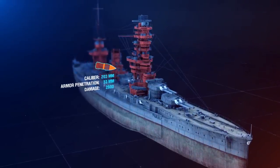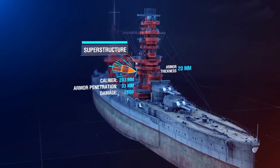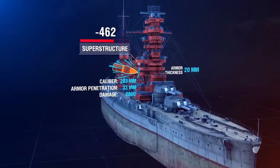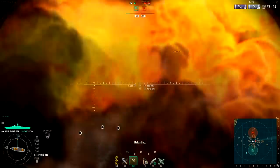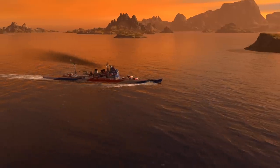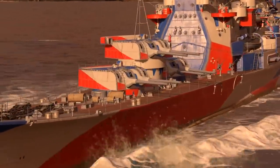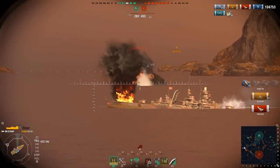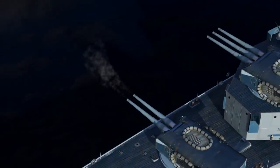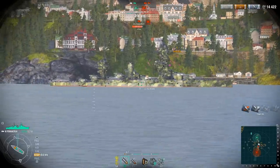If our shell hits a superstructure with 20-millimeter armor, it will definitely penetrate it and inflict damage on the battleship according to the same rules that apply to a standard AP shell. The shell will inflict one-sixth of its full damage on the superstructure, plus one-sixth on the hull. The damage from an HE shell depends on its caliber, amount of explosive matter, and nation. For example, any Japanese HE shell will on average deal more damage, and a German shell less damage, compared to the same caliber shell for other nations. In our example, a shell dealing 2,800 damage will take away 924, plus 462, plus 462 HP from Fuso.